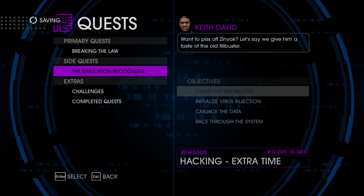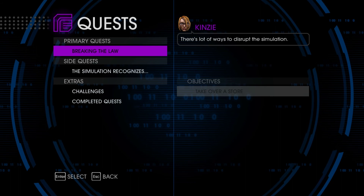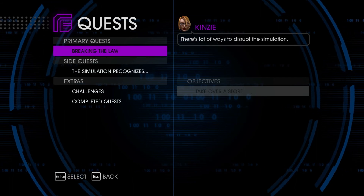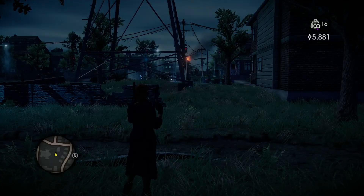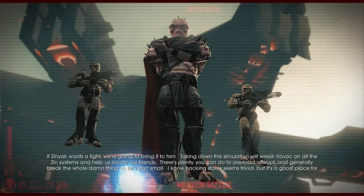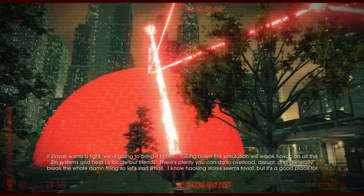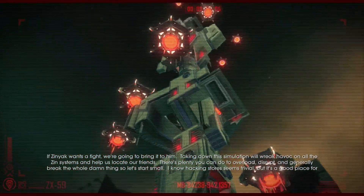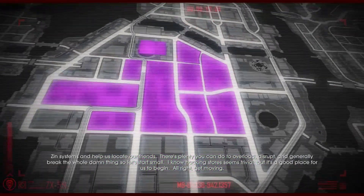Let's do the primary quest first, then we'll go back and forth between primary and side quests. The objective is to take over a store. If Zinyak wants a fight, we're going to bring it to him. Taking down the simulation will wreak havoc on all the Zinn systems and help us locate our friends.